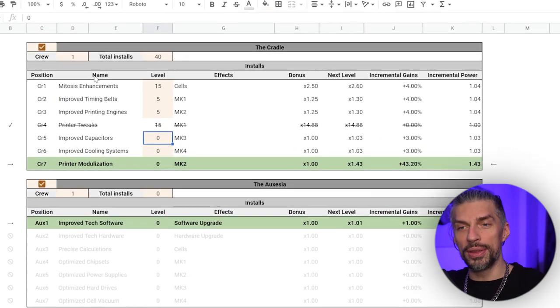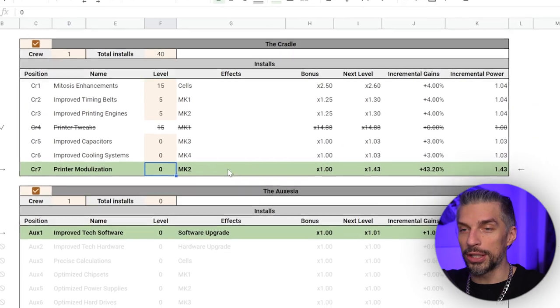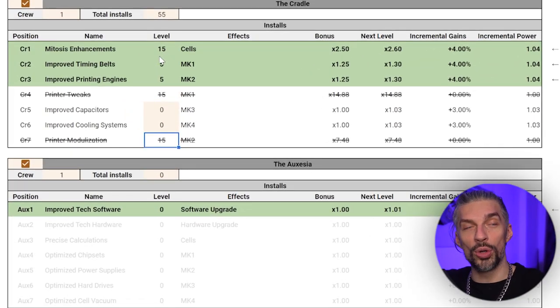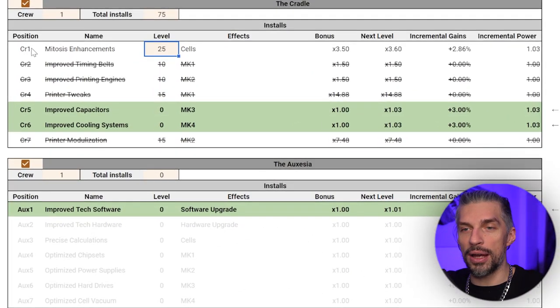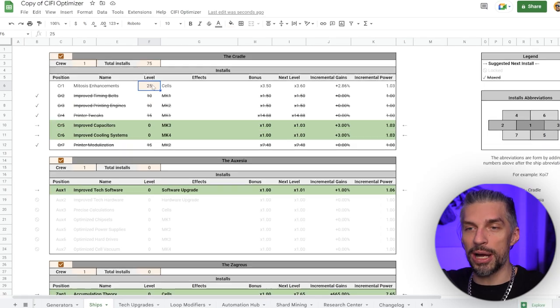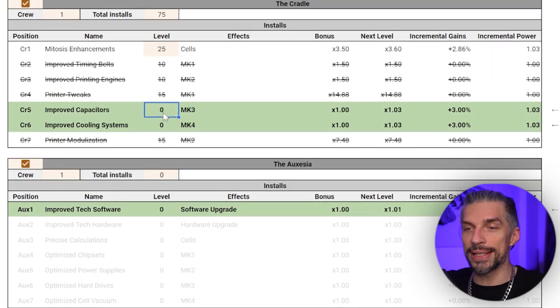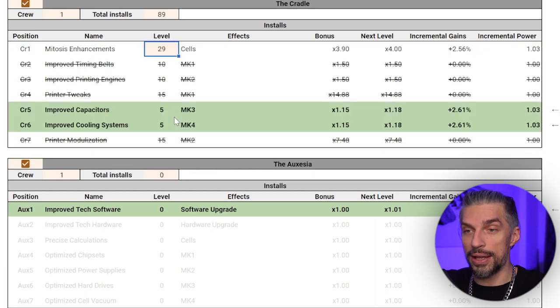Based on the spreadsheet, I was doing it wrong. You don't want to evenly distribute the points — you want to totally ignore improved capacitors and go straight for printer modularization, putting all 15 points there. After that, keep going with the basic things without touching the fifth and second spots, then evenly invest in the main middle area all the way until you reach 10 on both and 25 on the central node.